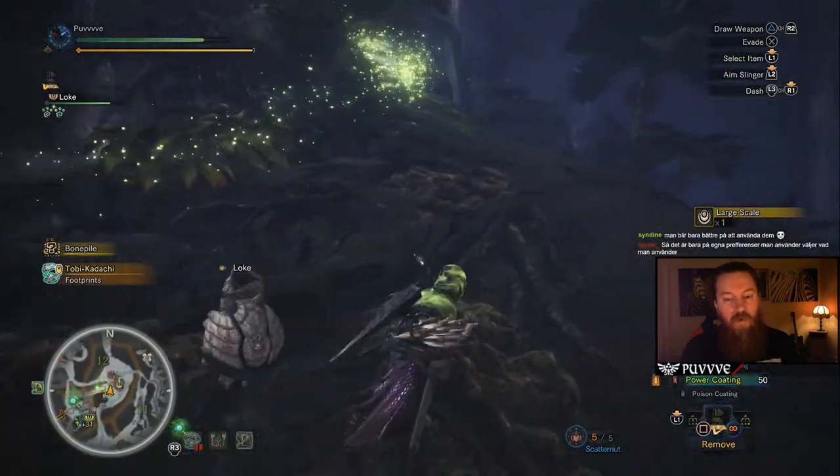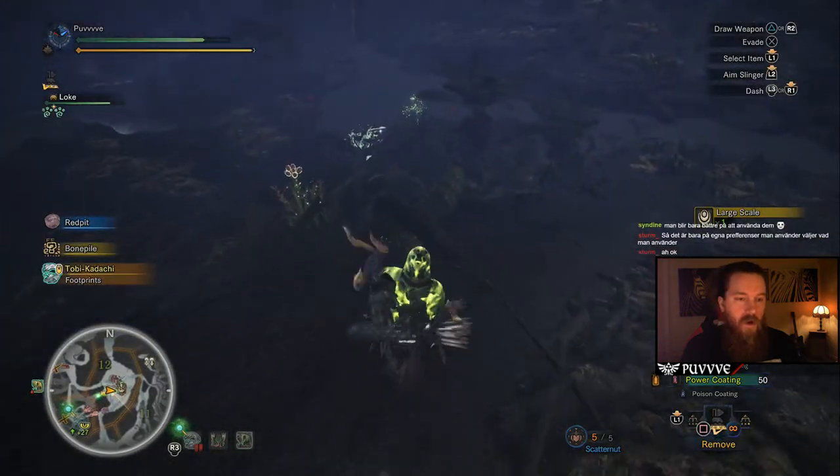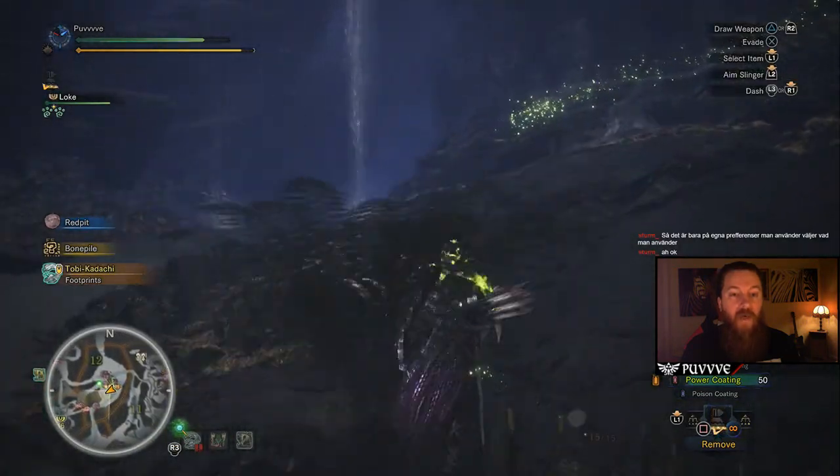It's basically that simple. You engage a mob, you activate the cloak when you think you can do the most amount of damage, and when you do, the Bandit Cloak will drop yellow stuff on the floor. You pick them up and you sell them — you get a minimum of a thousand each.